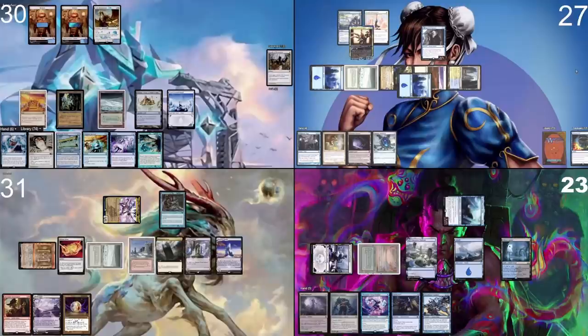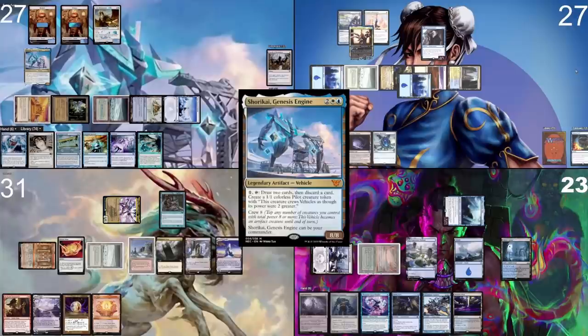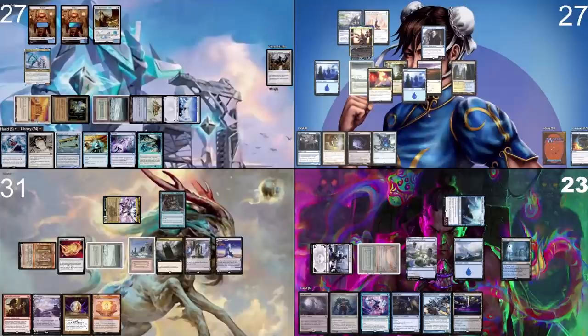I take my turn. Land for turn is a Snow-Covered Island. I tap six, taking three to cast my commander. You both draw. I pass.